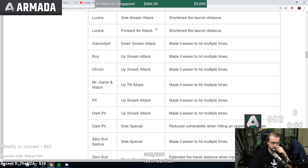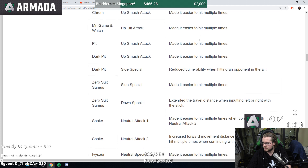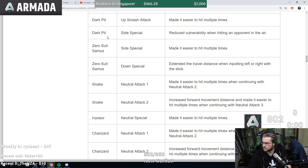Lucina f-smash is weaker, forward air is weaker — Lucina also losing quite a bit potentially. Again it depends on how much the shortened launch distance is. Ganondorf down smash made easier to connect. Roy up smash easier to hit multiple times. Both Roy and Chrom. Game and Watch up tilt easier to hit multiple times. Up smash for the Pits. Dark Pit side special reduced vulnerability when hitting an opponent in the air.